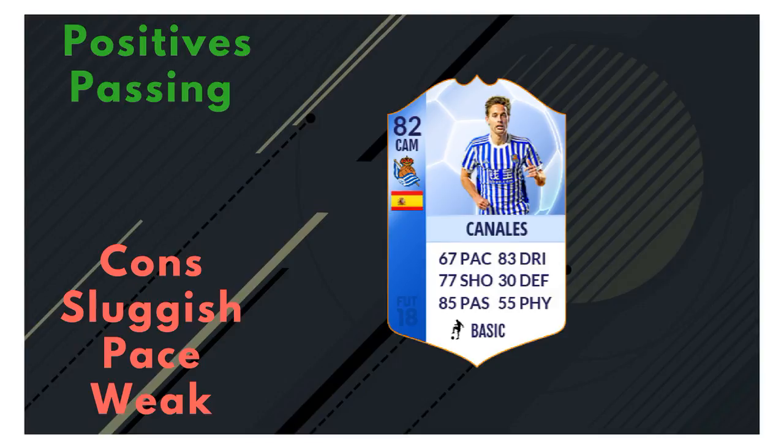His real concerning part is his physical. You don't often get CAMs with great physical — that's been seen in Eriksen and Coutinho in the past. But 42 stamina is extraordinary. The only other card I can remember having that is Alessandro Nesta, who used to have like 40 stamina. I hope Canales gets fixed, because you get to the 17th minute and he's practically useless.